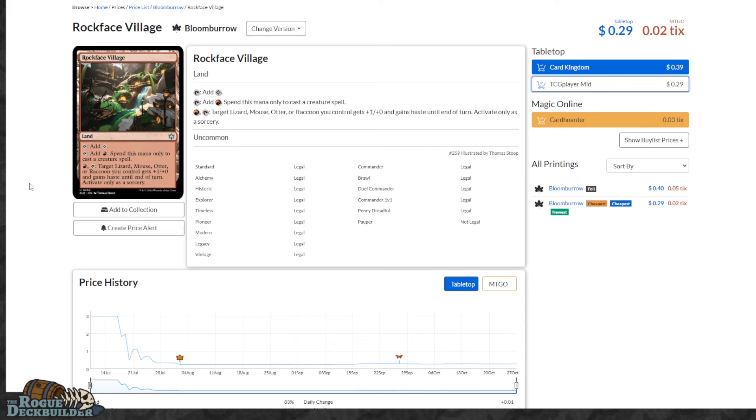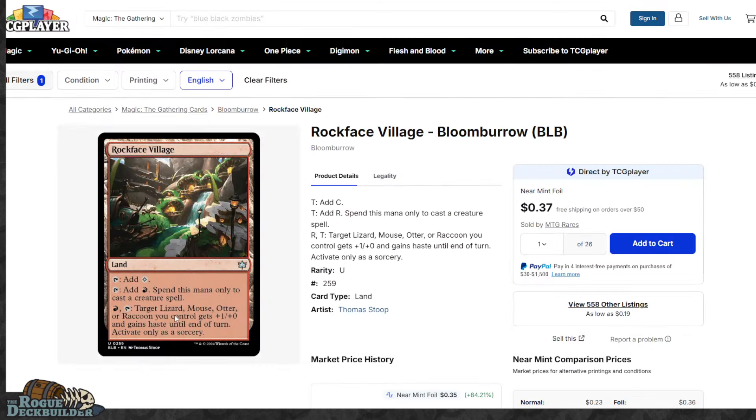We have some four-damage spells in Standard at the moment that are very under-costed. I think this might change the way aggro decks are built after its performance, because everyone was so prepared for Prowess that Boros Heroic, Boros Prowess, and Gruul Prowess were just getting hated on by Dimir and Golgari. However, this particular version attacked it differently. The Golgari and Dimir decks will have to build differently to combat this — it's a typical deck that gets beat by life gain and stabilization, not by getting two-for-one'd by a Cut Down. The more lizards, mice, otters, and raccoons — or changelings — get printed in Magic, the better and better this card gets.